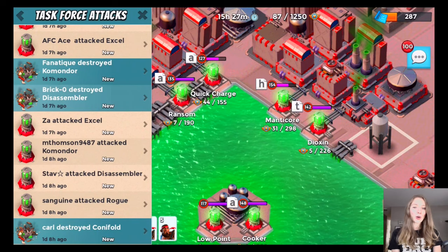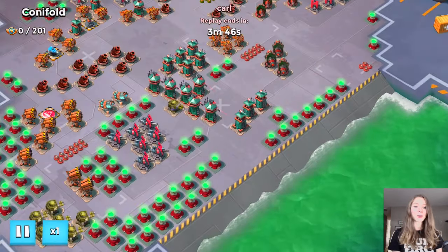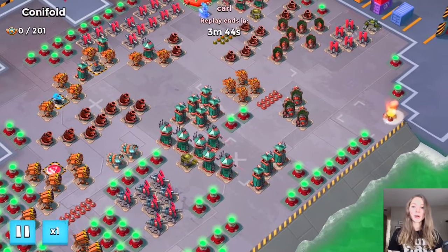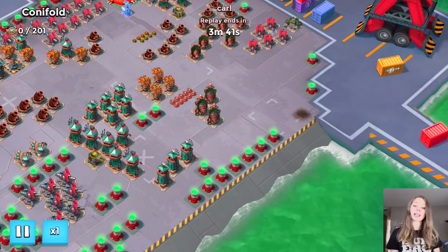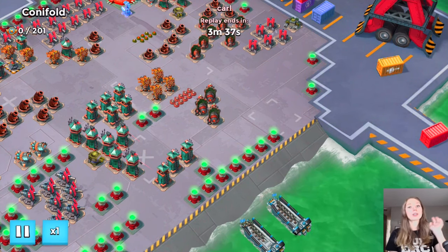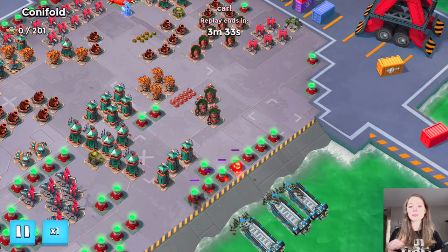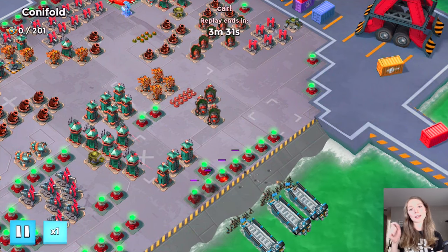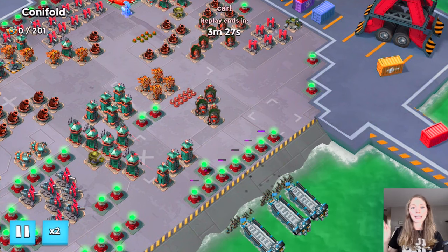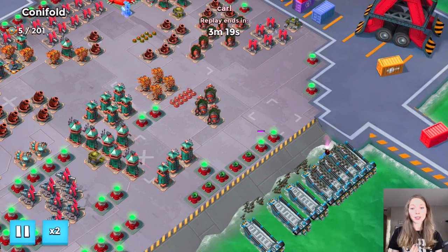Let's jump into the third base and take a look at how Zookas brought home the victory again. The third base is going to be done by Carl, who is finishing off the Conifold. The base is quite busy — a bunch of Rocket Launchers and defenses. Carl groups all of his Zookas on the right-hand side and lets them farm for a bit, then deploys the rest, which makes it much easier to group them all at once before smoke-screening.